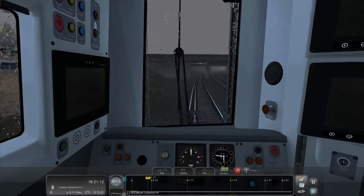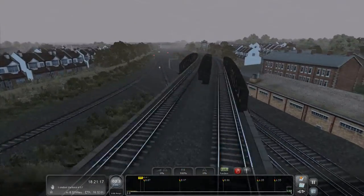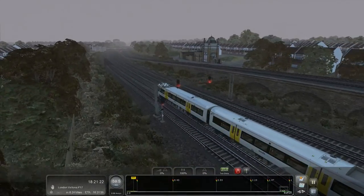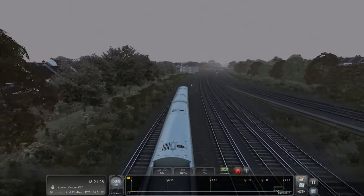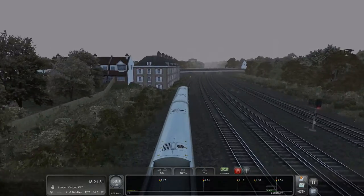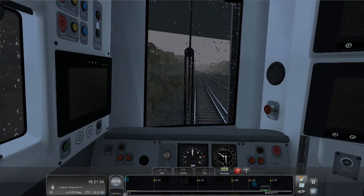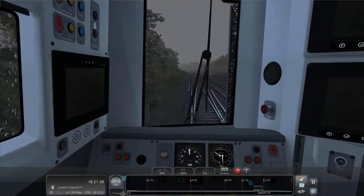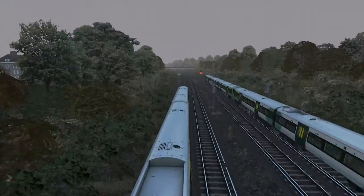You can definitely see now that everything's building up - there are a lot more tracks and stuff. We're getting into a populated part of London now, coming into central London. Coming to Balham - Balham's quite a big place but I'm not going to stop there. Next stop is Clapham Junction. Look at that - we're six tracks wide now coming into London and it's only going to get wider.